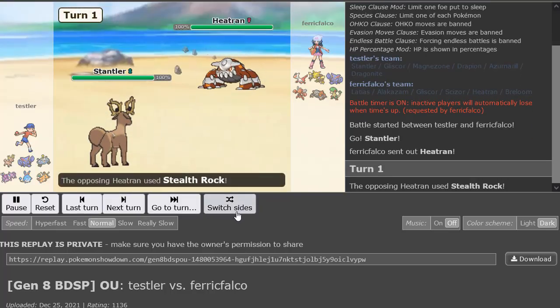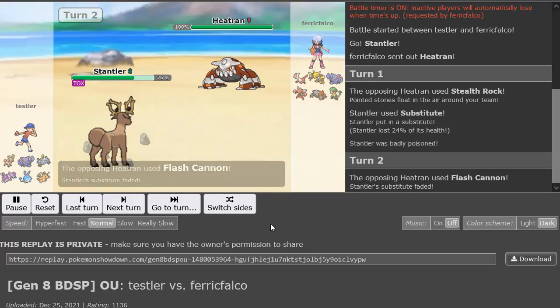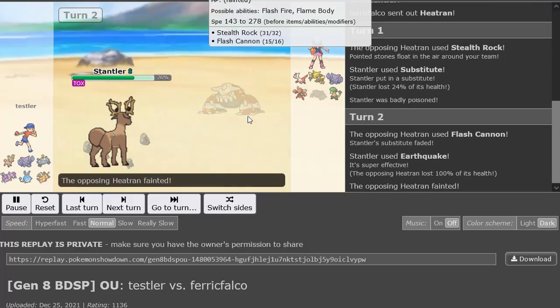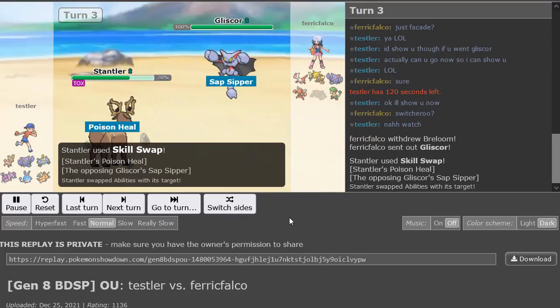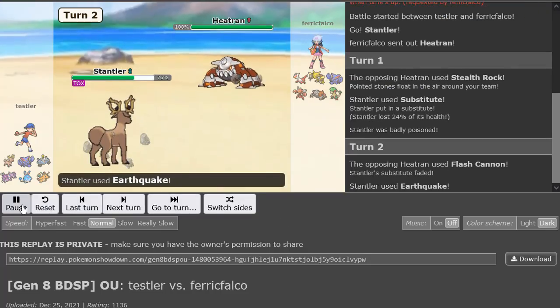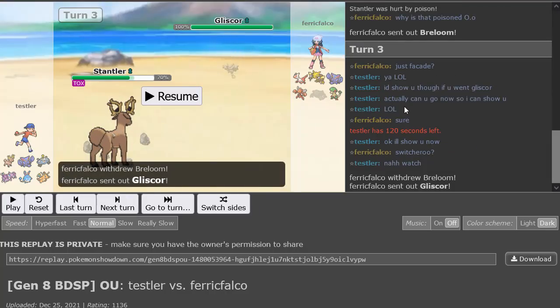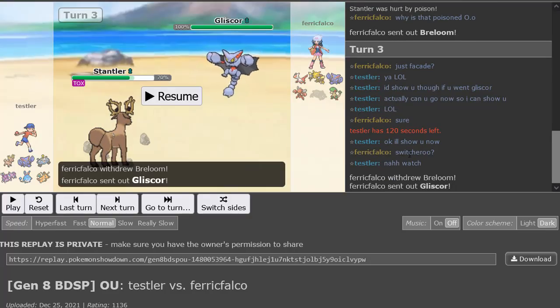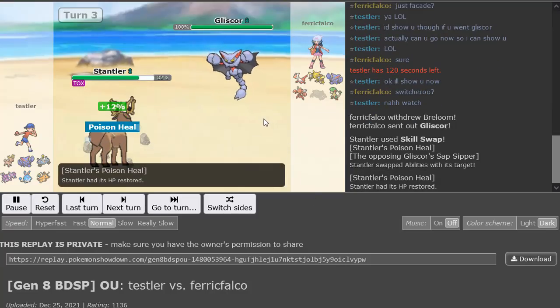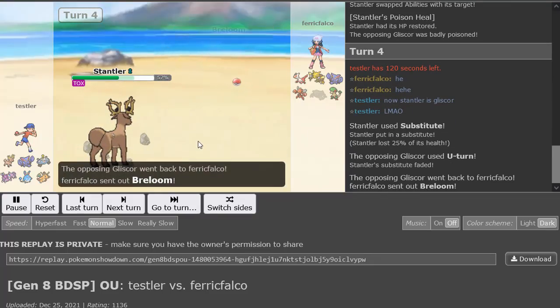I led Stantler just because I wanted to see this thing put in the work. Turn one I got behind a sub, he Flash Cannons, I just Earthquake and knock out Heatran from full HP — so that was actually really good about Stantler knocking out Heatran. But then check this out — I Skill Swap here. He went into Breloom and he asked me about it in chat, asking why it is poisoned. I had to tell him to switch, and he switched for me. Shoutout to this guy for actually letting the Stantler put in the work.